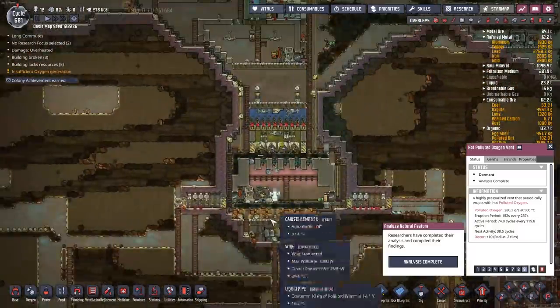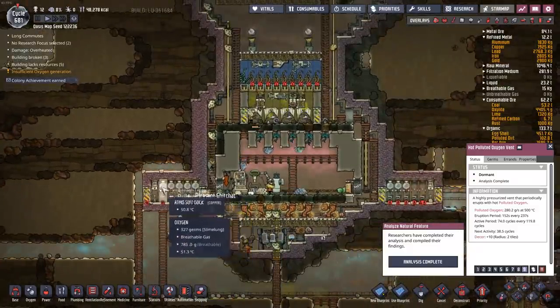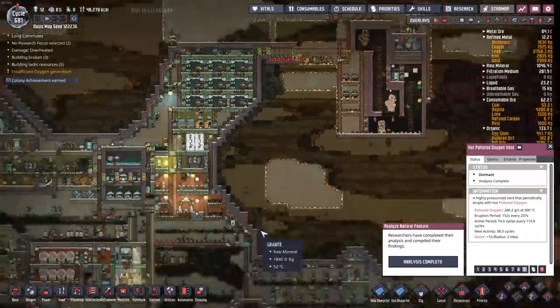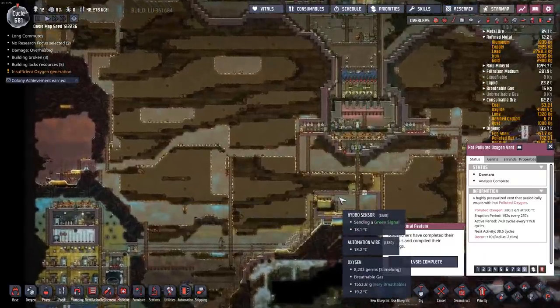However, what I really need to do is supply a lot of piped oxygen to all of the different atmosphere docks I have around my base — five over here, five over there, more in this spot, more up top, and even some in the remote bases over here. So I need to supply a lot of oxygen through pipes.